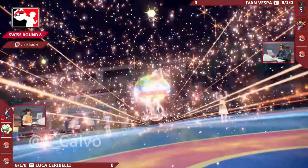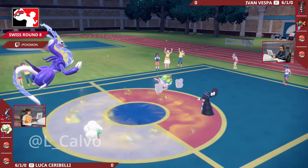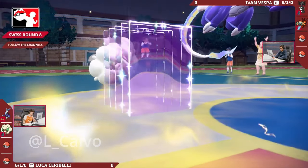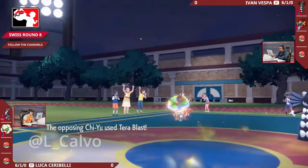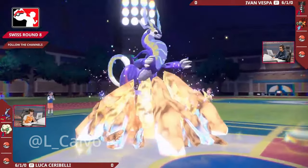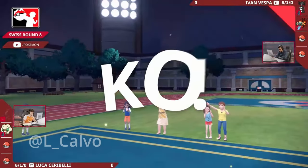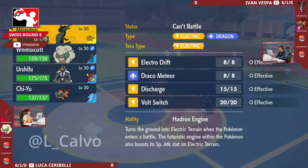The Ground Tera on the Chi-Yu will give it a full immunity from any Electric-type attacks coming from this Miraidon. We're going to see the Helping Hand from the Gothitelle boosting the Chi-Yu's attacks. A Light Screen coming out from the Whimsicott will bolster those special defenses on Lucas's side of the field. The Terra Blast is a Ground-type attack fired into the Miraidon - with that Light Screen it's able to take it, but a big knockout here from Ivan taking a big lead in this first game.